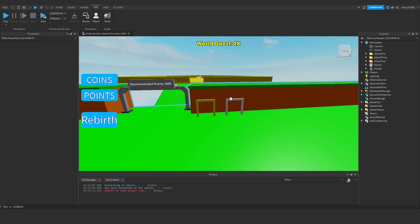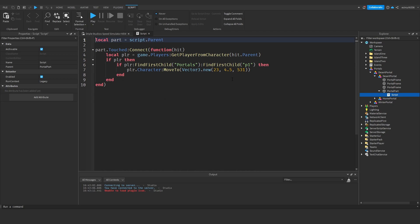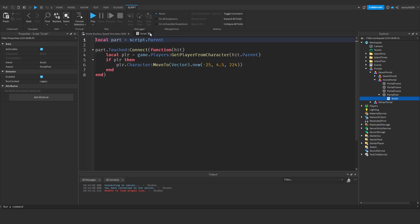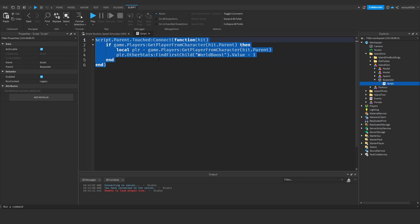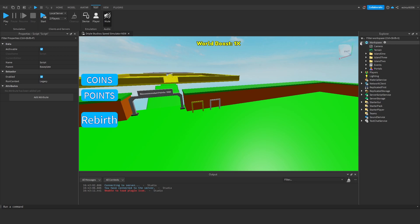To get started, we're going to open up our portals folder, the desert portal, and open up the main desert portal. Open the scripts and the portal part - you'll see this is a part.Touched event. Everything in here is happening locally. The actual portals touching happens locally, which is good. Locally means if something happens, it only happens to the one player on the client. Under island one, under the base plate script, you'll see we are changing the world boost just for the player as well - player.OtherStats.WorldBoost - so that is all good.